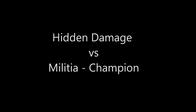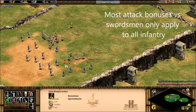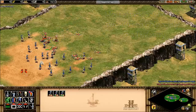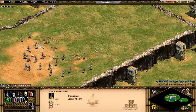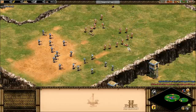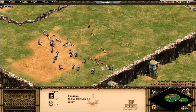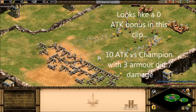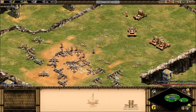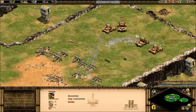Now we get to a unit many find difficult to counter: the whole Swordsman line up to Champion. As we might expect, there's no good hard counter specifically to the Swordsman. The closest is the Plumed Archer with plus one attack and the Elite Plumed Archer with plus two — and that's not counting units with bonuses versus all infantry. One popular counter is Scorpions against the Swordsman line, which is effective not because of any hidden bonus but simply because Scorpions are powerful. Bear in mind they're expensive and vulnerable to Cavalry if you use that tactic.